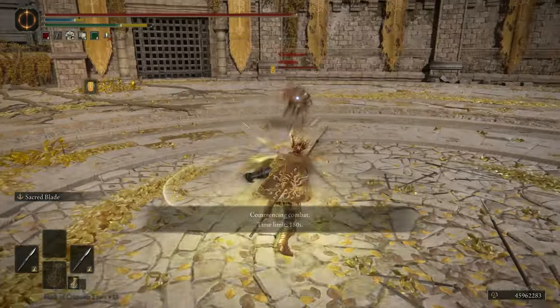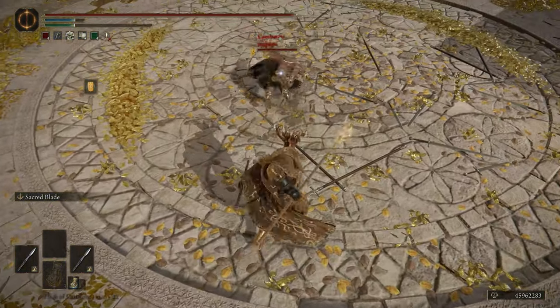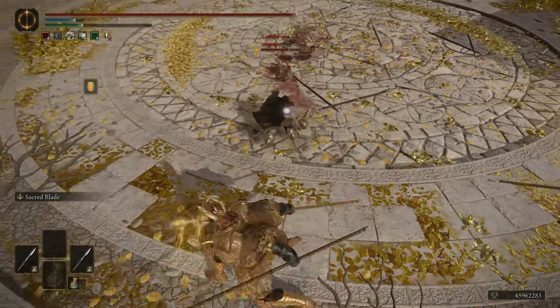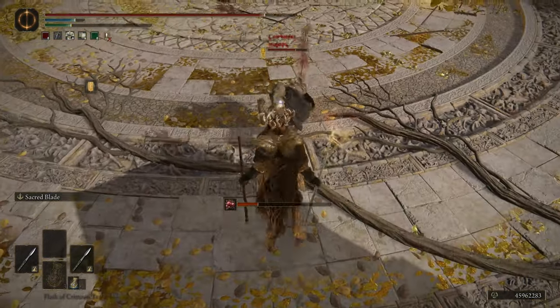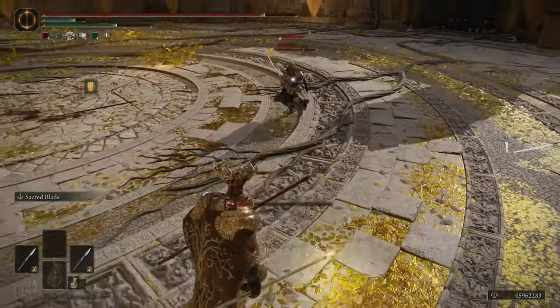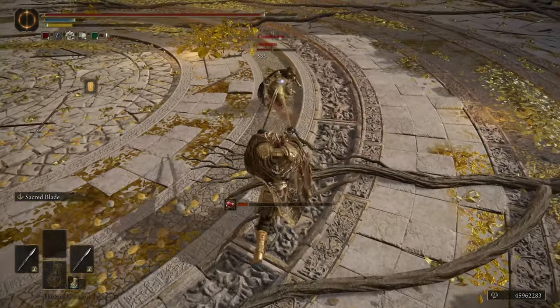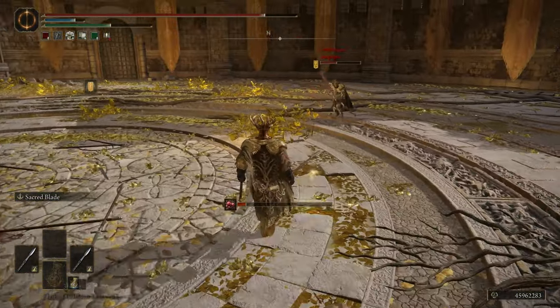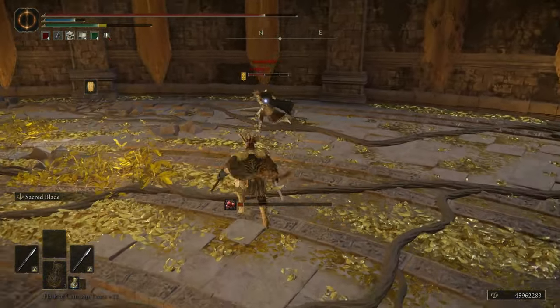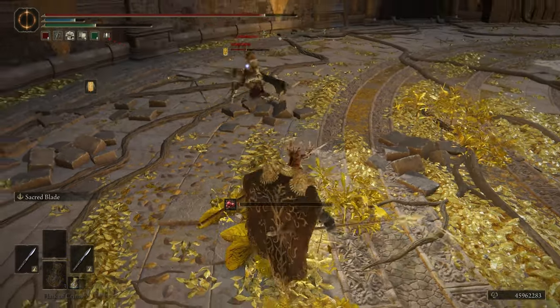This is the lightest armor set to give us 109 poise, which is very important for PvP because you can take one offhand R1 hit. For the great rune, we have Morgott's Great Rune, giving us more HP. And for the crystal tear, we have the Opaline Heart Tear to boost our damage negation, and the Crimson Bubble Tear to increase our HP when we drop below a certain threshold.